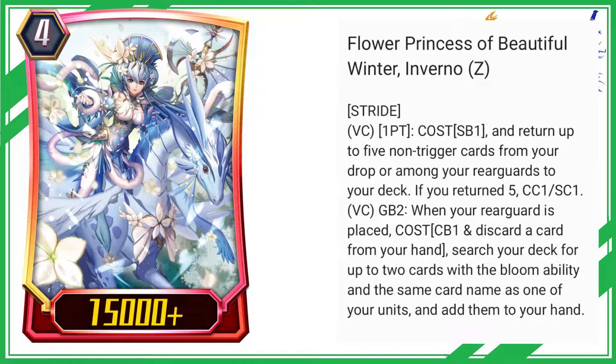If you returned 5, CC1 slash SC1. VC: GB2 — when your rear guard is placed, cost CB1 and discard a card from your hand. Search your deck for up to 2 cards with the bloom ability and the same card name as one of your units, and add them to your hand.